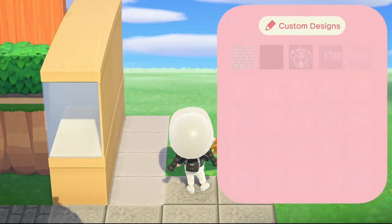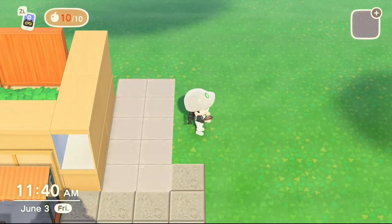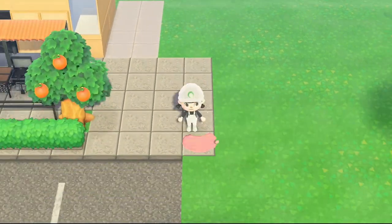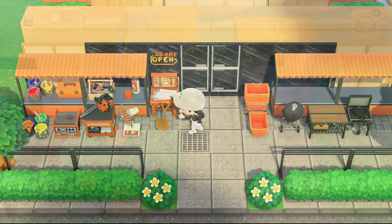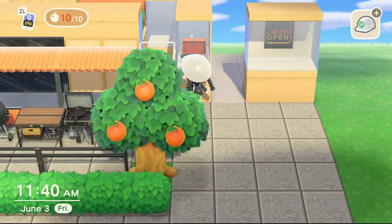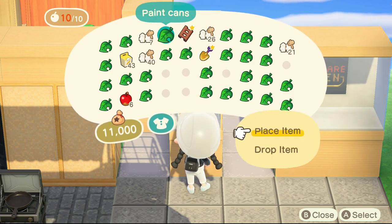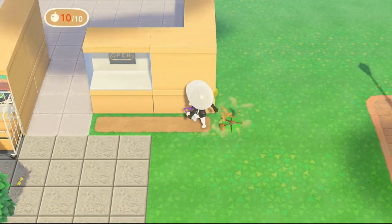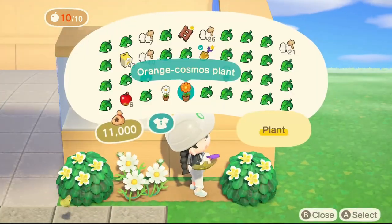I'm also tempted to start a Sims 4 inspired island — super modern and chic styled, very modern looking. I think this would be such a fun build to do alongside the realistic stores we've been doing on the channel. I've tried to do that theme in the past but never committed to it, but with so many new items now — like the wide display shelf, which is super great for modern exterior builds — it honestly gives me hope that I can actually commit to this.